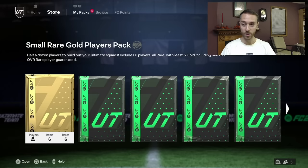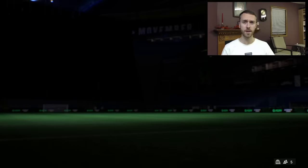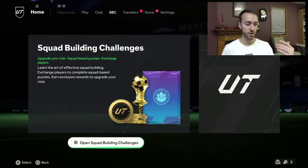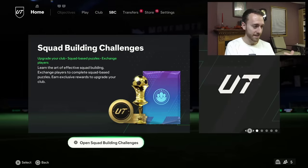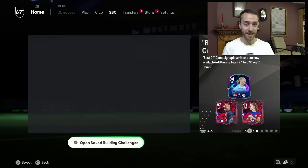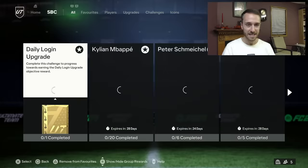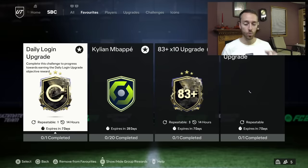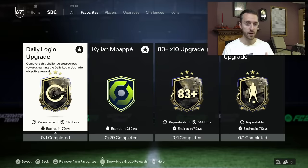A lot of people yesterday were getting coins and FC points back. I think I got 50K because I remember opening one of those consumable packs that got you the gold non-rares when we were doing the crafting objective. EA is going to be making mistakes — watch out for more compensation-type scenarios in the store with SBCs because that sort of thing is going to happen at this time of the year.